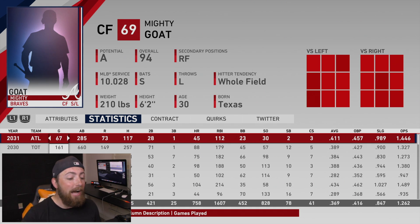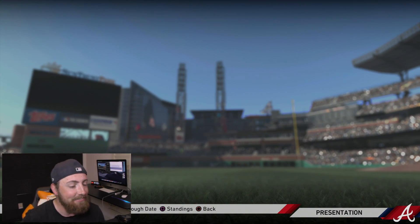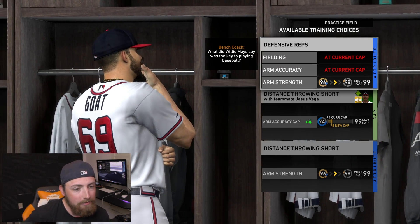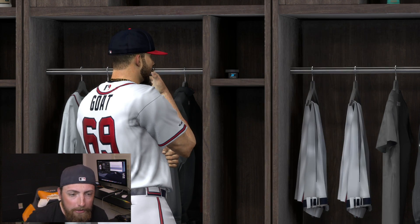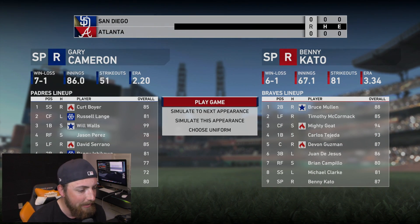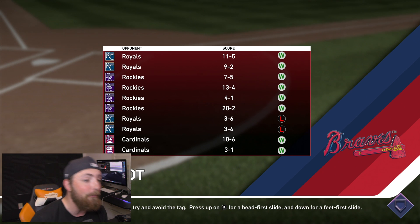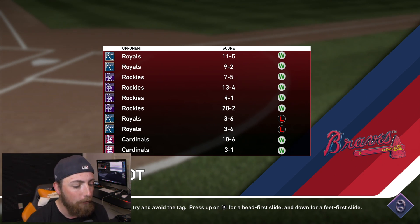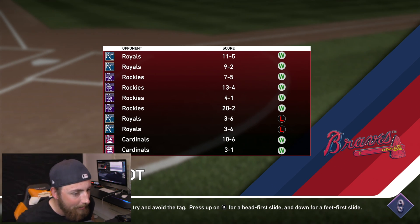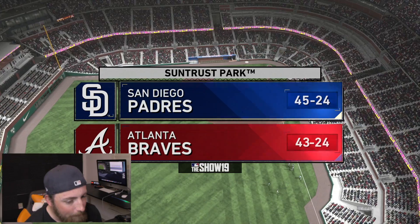Barry Bonds definitely hit 762 home runs — we're at 758, so we need four more to beat Barry Bonds. We're gonna play one game here against the Padres and see if we can do it. I literally don't even know what to train anymore — we're at current cap for speed. Look at these last few games: 20-2, 4-1, 13-4, 7-5, 9-2, 11-5 — un-freaking-believable. Here we go, one game, 43-24 record.